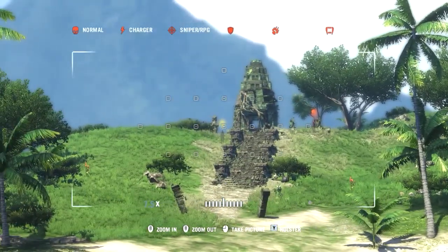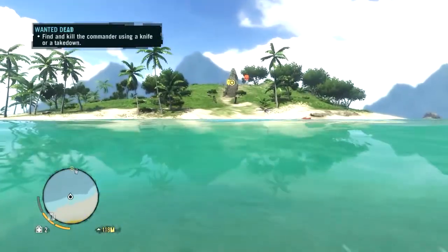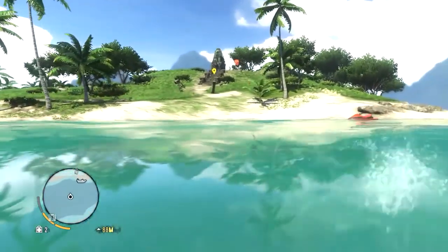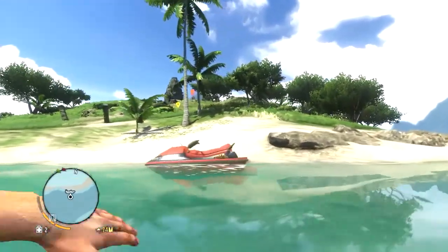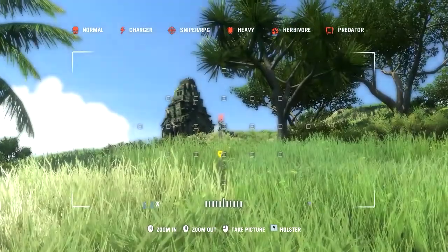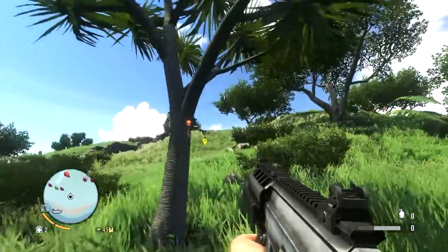I have a few guys really up ahead so I'm going to be very careful taking him out. I don't have that much ammo, so just taking out the commander and starting shooting would be a bad plan. What I'm going to do is go from the right, shoot those guys from this side, and take this guy out with a knife. I must be very careful — if the commander sees me, I'm screwed.